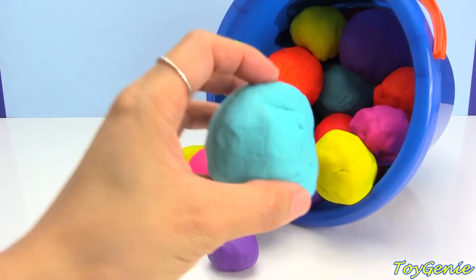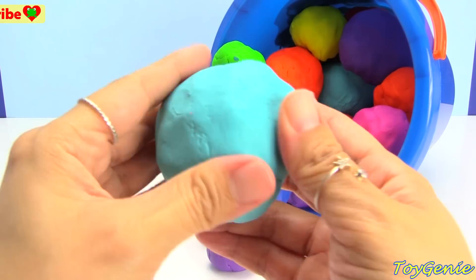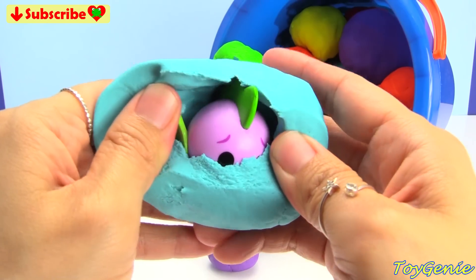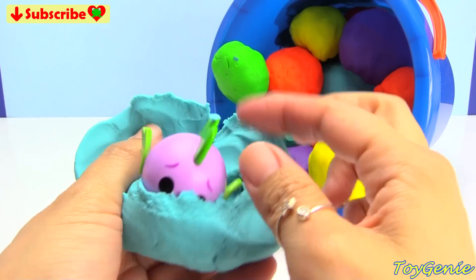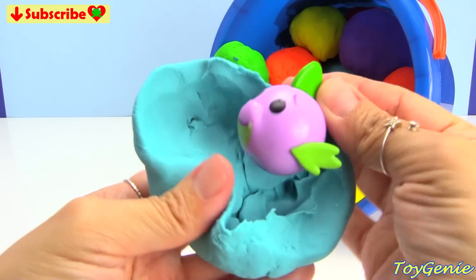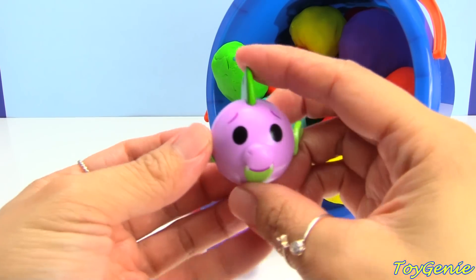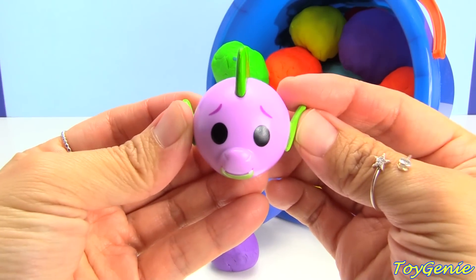Let's get this light blue Play-Doh ball first. Who is inside? We have Spike! Super awesome! This is a My Little Pony My Moji.